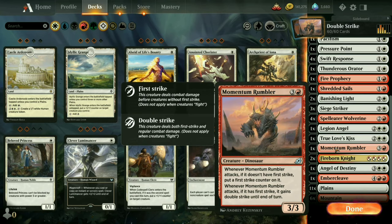Momentum Rumbler: the creature deals both first strike and regular combat damage. This means they get to do their three power effect twice. So if they're going up against as high as a 6/6 creature, they can kill it even though they'll die. They'll get to hit him first for three points unanswered, and then in regular combat they deal the other three points. The 6/6 will survive the first strike but will die from the second hit.